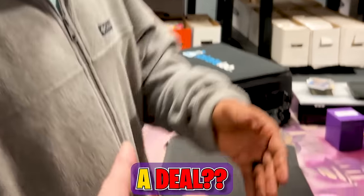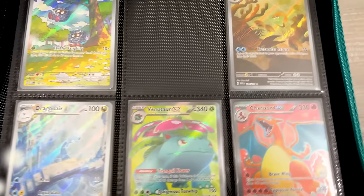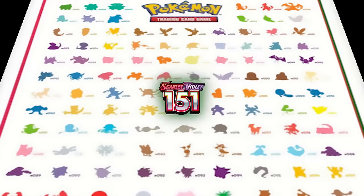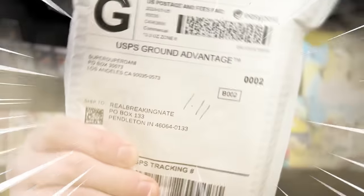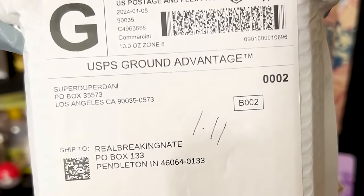Today, only one thing stands in our way for a complete Pokemon 151 binder. There are two spots missing in the Pokemon card binder. One goes to a special illustration rare Venusaur EX. Venusaur is in this package that I traded another Pokemon content creator for. But before we open up the package...